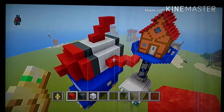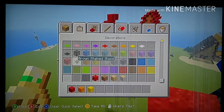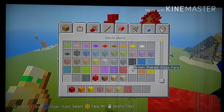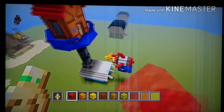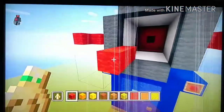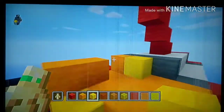For the final part, clear your inventory and grab: red wool, orange wool, yellow wool, red stained glass, orange stained glass, and yellow stained glass. This fills up the inventory, which is why I didn't grab those blocks earlier. This is for the flame on the back of the rocket van. Go to the back of the rocket where we have a three-by-three area and make a fire coming outwards.